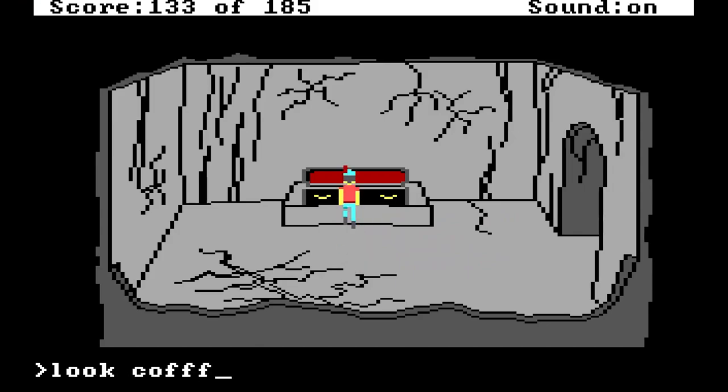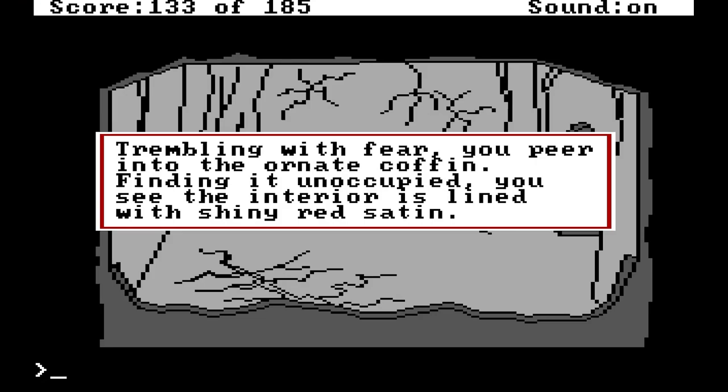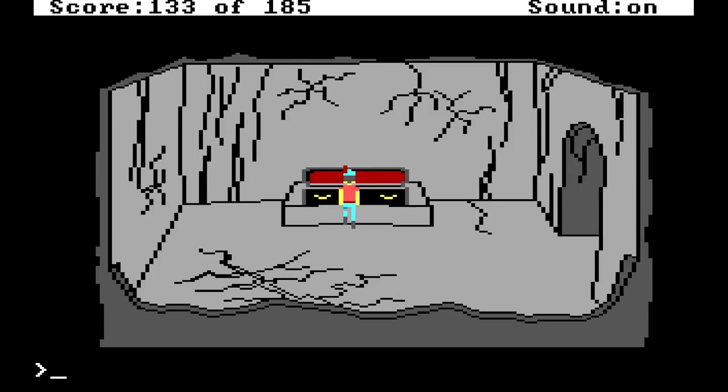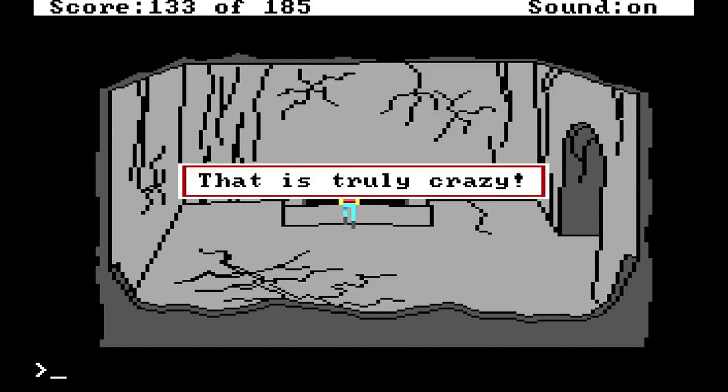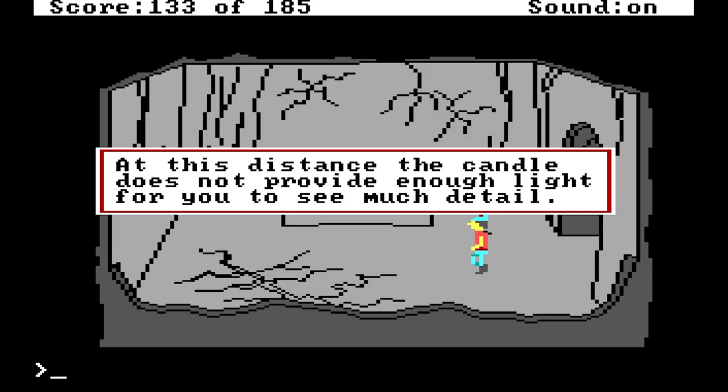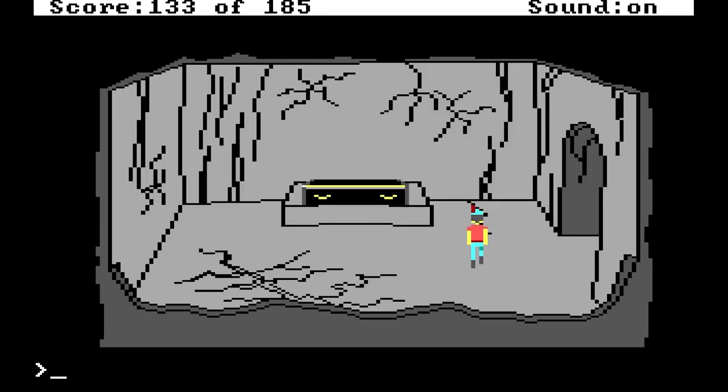Look coffin. Trembling with fear, you peer into the ornate coffin. Finding it unoccupied, you see the interior is lined with shiny red satin. A red satin pillow lies at one end. There's nobody here. Get in coffin. You look pretty comfortable — inviting satin. Something's different. At this distance, the candle does not provide enough light for you to see much detail.